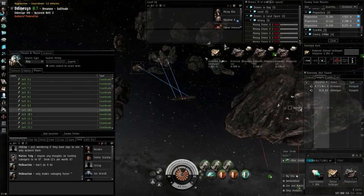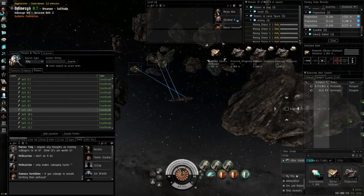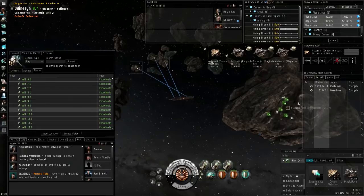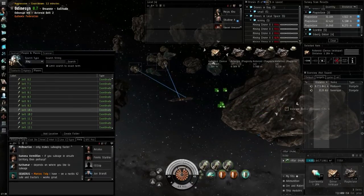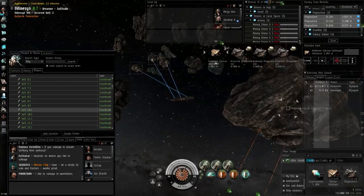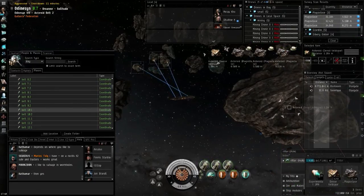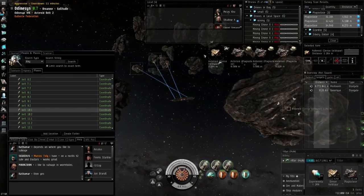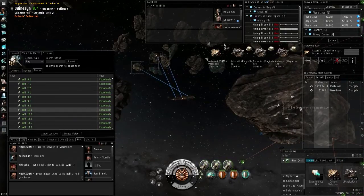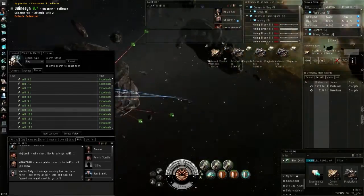On top of that, the really big change is the new cargo capacities. These are base numbers without any rigs or low-slot cargo enhancers. The Hulk gets 500 normal cargo and 7,500 ore bay capacity. The Mackinaw — this is the major change — gets 350 normal and 25,000 ore bay capacity. That's enormous. The Skiff gets 350 normal and 17,500 ore bay. The Covetor is similar to the Hulk at 500 normal and 7,000 ore bay. The Retriever gets 350 normal and 20,000 ore bay, and the Procurer gets 350 normal and 15,000 ore bay.